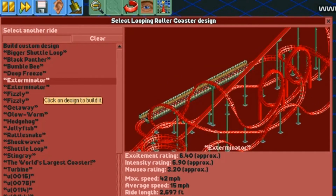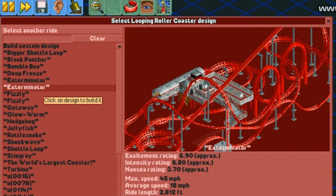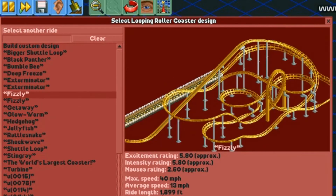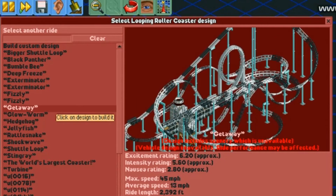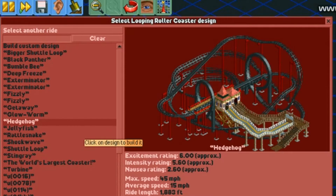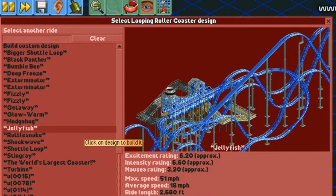This is the first game version, and the second game version — this one is alright. As well as Fizzly, which is pretty good in terms of realism, and that's an expansion pack one. Glowworm is a little bit too long — right here it's 3,672 feet and the track is too close together. And that one is a mess.